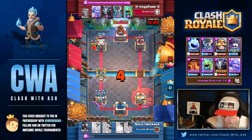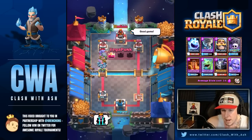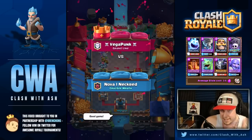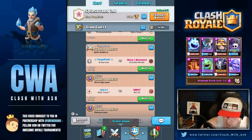Normally, if they have Valkyrie and Goblin Gang as the top two counters to your Graveyard and you know both are in hand, you're just going to wait to see what they do first — not play the predictive Poison. Now let's watch your 12th win — you went 12 and 0, right?